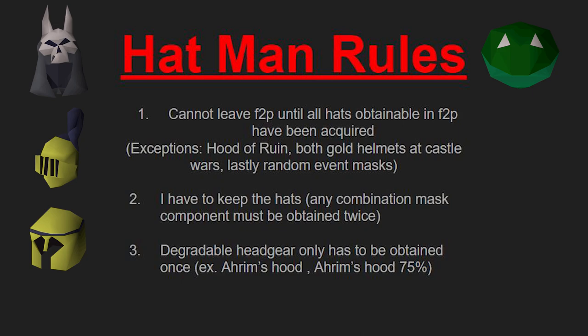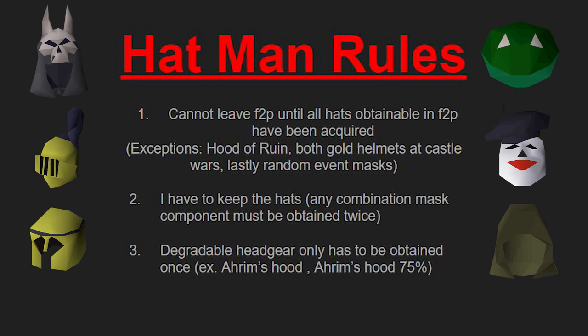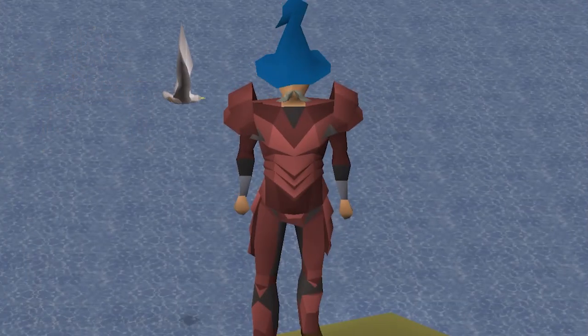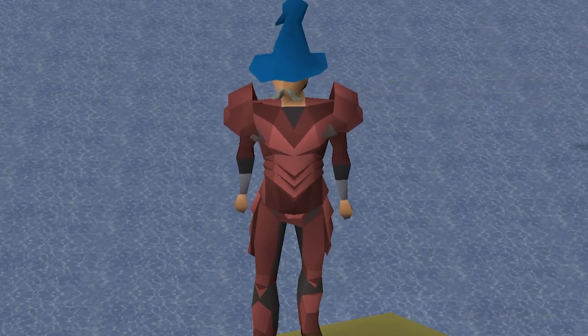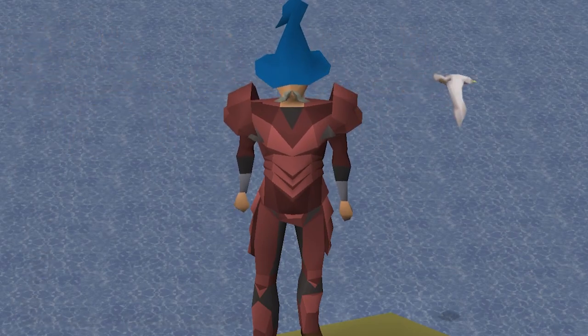Rule two: I have to keep the hats, and any combination mask component must be obtained twice. An example would be the beret mask — I'd need both the beret and the mind mask, so I need the combination mask and both components acquired. Rule three: degradable headgear only has to be obtained once — for example, Ahrim's hood and Ahrim's hood at 75% — I'm not getting all the barrows pieces five times, just the one piece. Alright, that's going to be the end of the first video. Thank you for watching, leave a like, tell me what you think. I'm still learning how to do this stuff every day and I could always use the feedback. I'm going to keep collecting some hats.